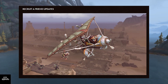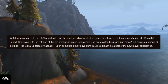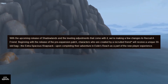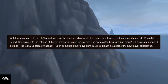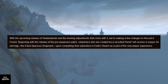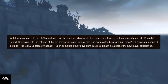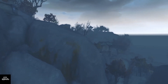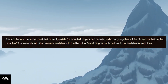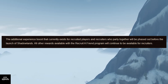Next on our list is Recruit a Friend updates. With the upcoming release of Shadowlands and the leveling adjustments, a few changes are coming. Characters created by a recruited friend will receive a unique 30-slot bag — the Extra Spacious Knapsack — upon completing Exile's Reach as part of the new player experience. The additional experience boost that currently exists for recruited players and recruiters playing together will be phased out before the launch of Shadowlands, though all other Recruit a Friend rewards will continue to be available.